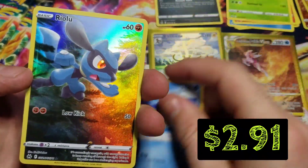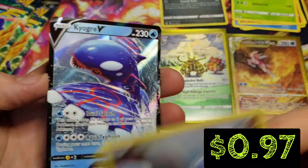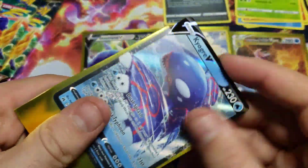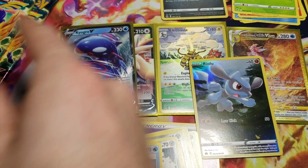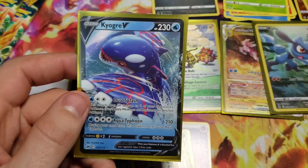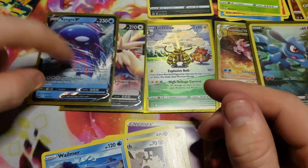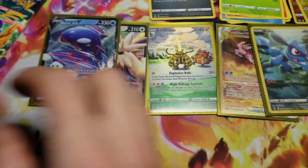We're gonna have more Galarian Gallery — Riolu — and a Kyogre V, very nice! I actually just saw this in the booklet, I was double-checking what all cards were in the set. I did see the Kyogre in the booklet and I was like, that'd be kind of cool to pull, and here we are — we just pulled it! I'm a Kyogre fan, I like the legendaries: Kyogre, Rayquaza, and Groudon. So that's a cool card for me.